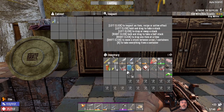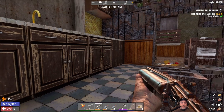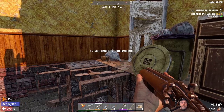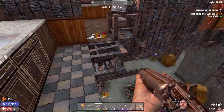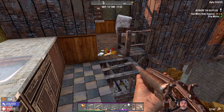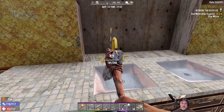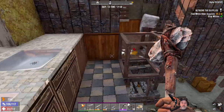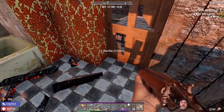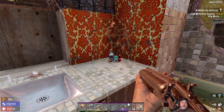Oh look at that, a brass faucet — we are going to grab that for sure. Oh yeah, fish tacos! Nice. I think I have some salmon back at the base too, and coffee — beautiful. Now that we're on this next floor we should be able to start blocking stuff as needed.